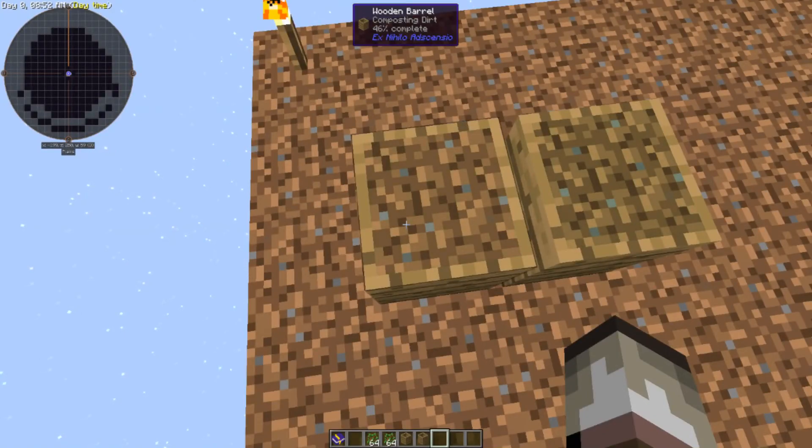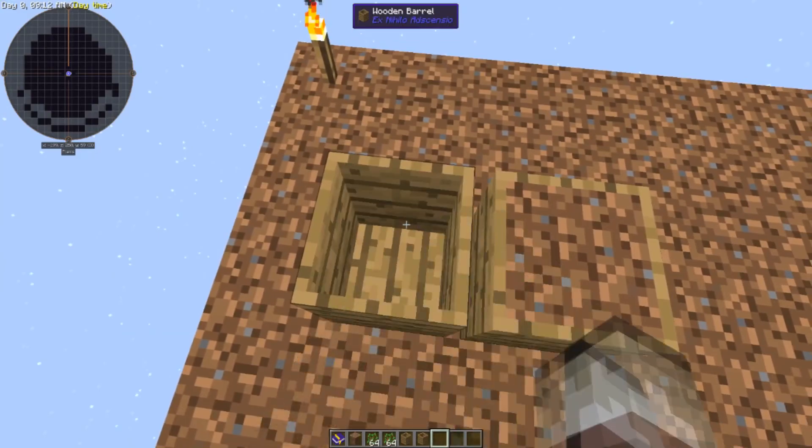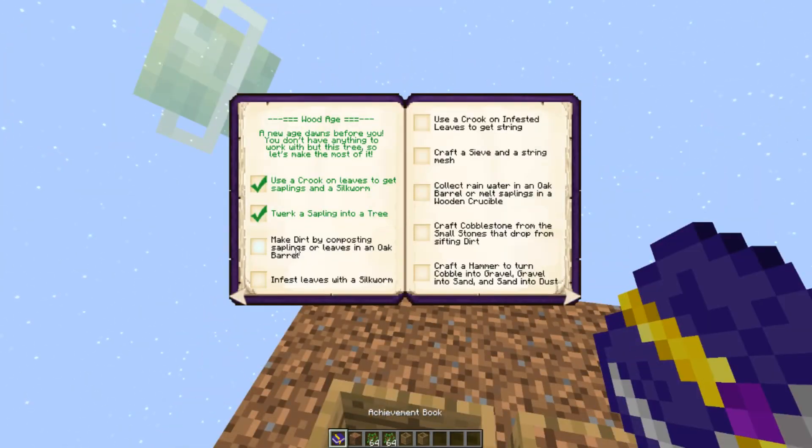Once it hits 100% complete, it is turned into 100 dirt. And there we go — make dirt by composting saplings or leaves into an oak barrel: done.